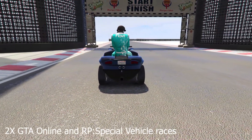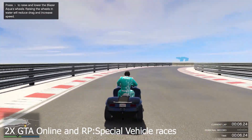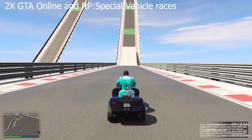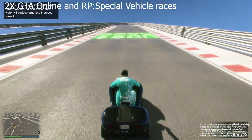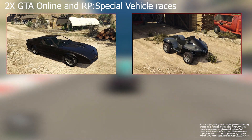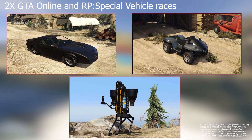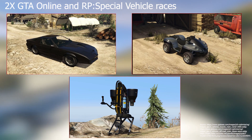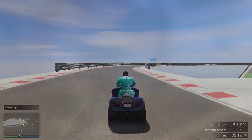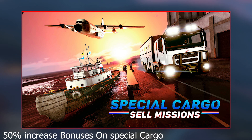Special vehicle races from laser aqua to trusted jetpack and Ruin 2000. Join us on special vehicle cargo sales. CEO warehouses are running over with contraband — offer cargo using a secure sub-network and earn 50% cargo share this week.